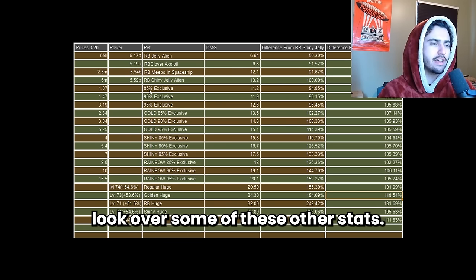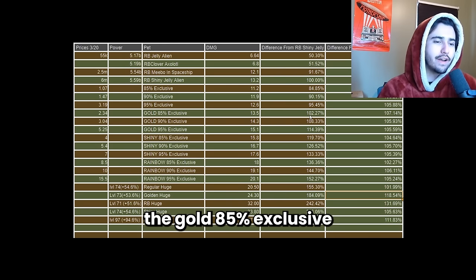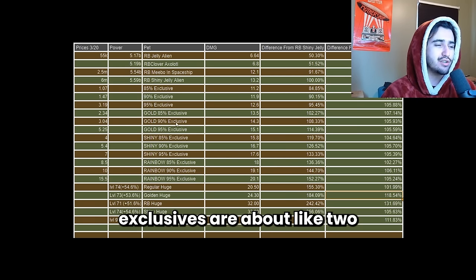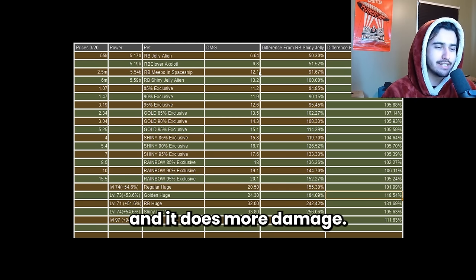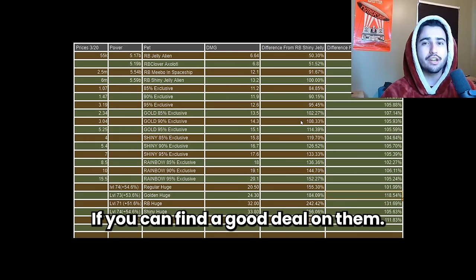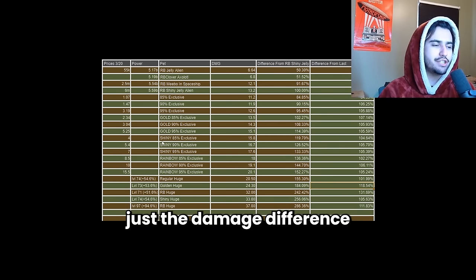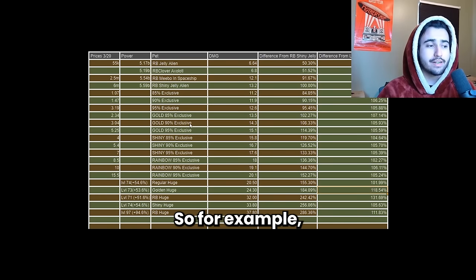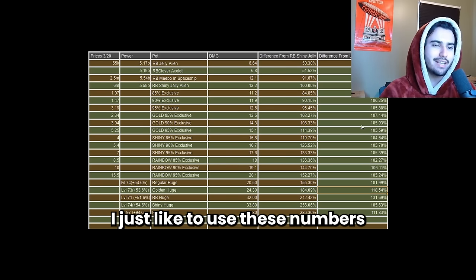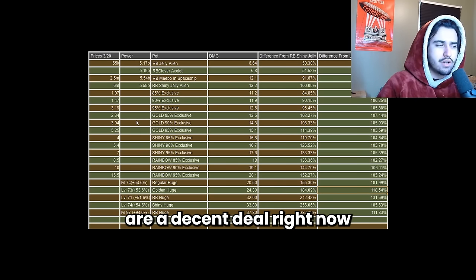Let's briefly look at some of these other stats. The 85%, 90%, and 95% exclusives do their respective percentages compared to your best stat pet. The Gold 85% exclusive was only doing about 2.5% better than my best stat pet, and these Gold 85% exclusives are about 2.5 million right now — basically the same price as the Rainbow Amiibo but it does more damage. So if you have a team of stat pets, it would be worth getting some of these low-end gold exclusive pets if you can find a good deal. The last column shows the damage difference from the previous pet in each column — for example, the Gold 90% exclusive is about 5% better than the Gold 85%, nothing too crazy. These Gold 90% exclusives are a decent deal right now if you are upgrading between stat pets.